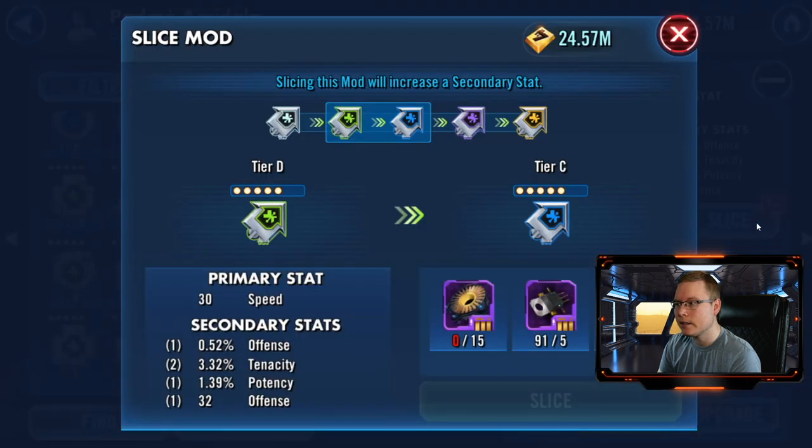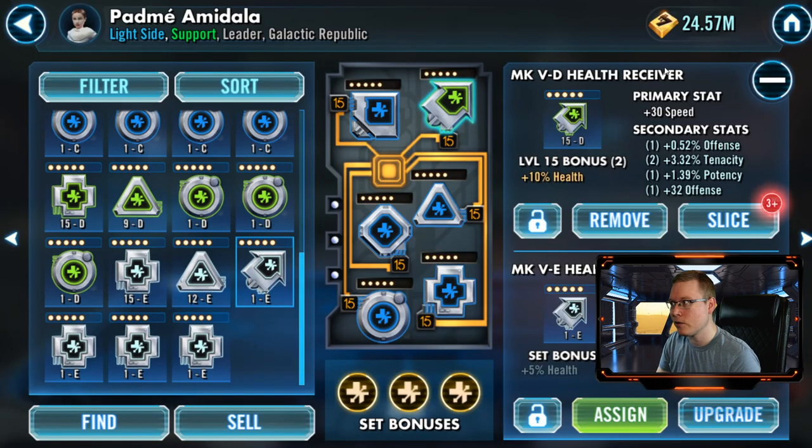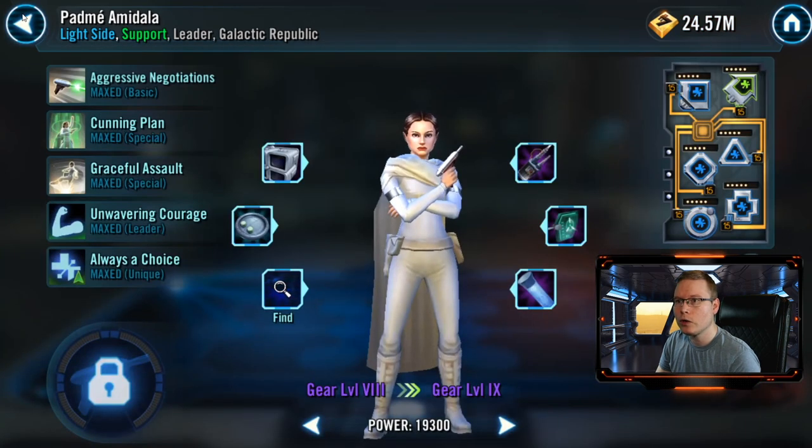Speaking of leveling mods up in other ways — slicing is how you upgrade the tier level of mods. You need to farm up materials from mod battles, specifically the ninth tier. The goal when slicing is to get mods to Tier A, and then Tier A mods can be upgraded to six-dot mods. It has to be a five-dot mod at Tier A to make that jump. Taking mods to six dots is an investment, so you only want to do it on premium mods.